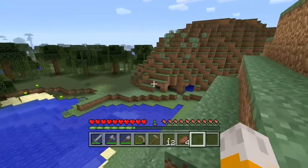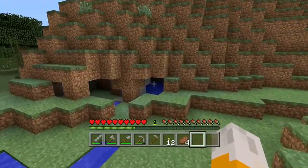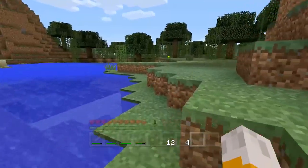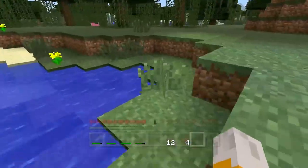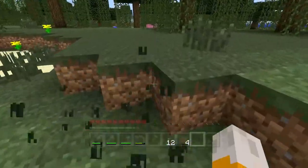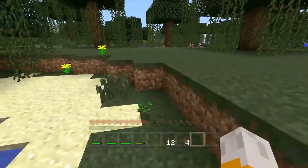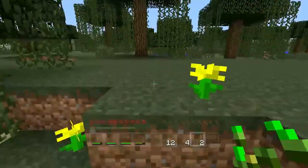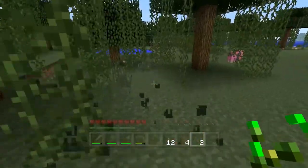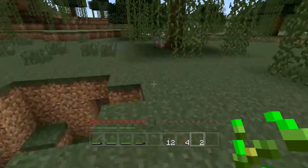The next thing I always want to do when starting a new world is getting a steady supply of food. There are two easy ways to do that, and I'm going to show you both of them. The first one is by getting a wheat farm, and you get wheat by growing it with seeds. These are what seeds look like, and the way you get seeds is by breaking tall grass. You can see some of this grass is just taller than the others - it's not flat.